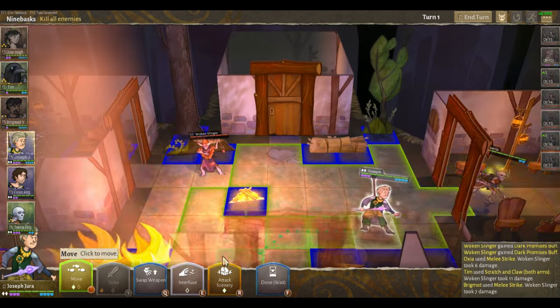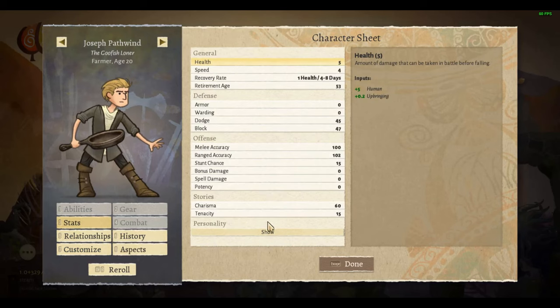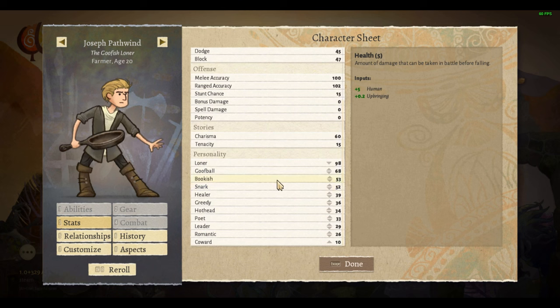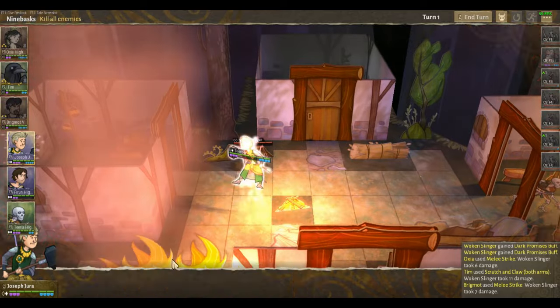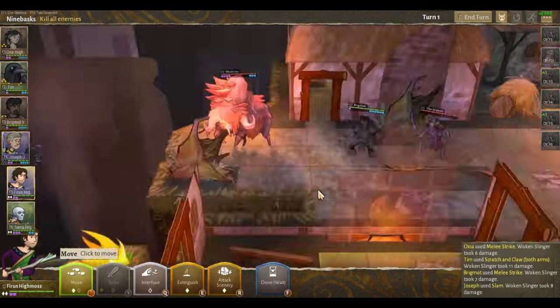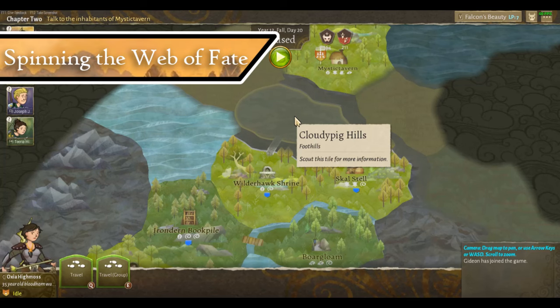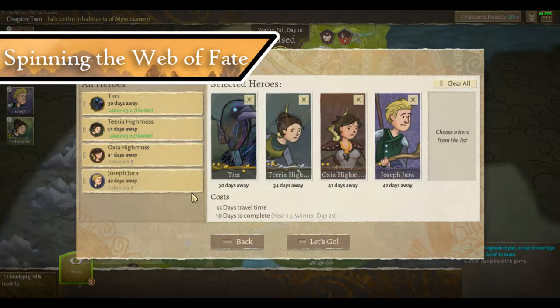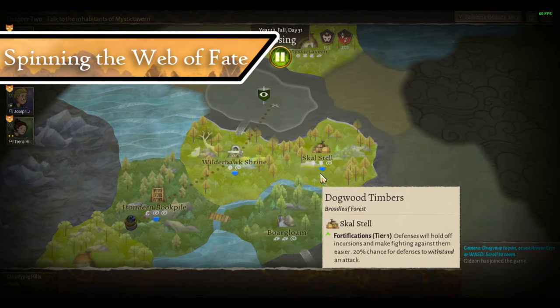Your heroes in Wildermyth have personalities. They forge relationships, obtain wounds, and grow old — all of which impacts the weaving threads of each campaign's stories, and the game on a mechanical level. Some of them become legends or fables cemented in your world's legacy to be recruited again later, growing their myth even further within the multiverse of your very own heroic history. It's an experience unlike any other. Wildermyth offers several set campaigns and completely procedural ones. The set campaigns have specific story elements, but even those are altered slightly based on your heroes.